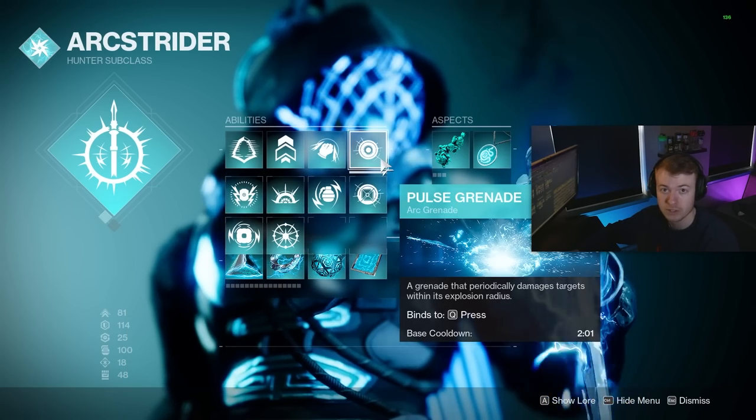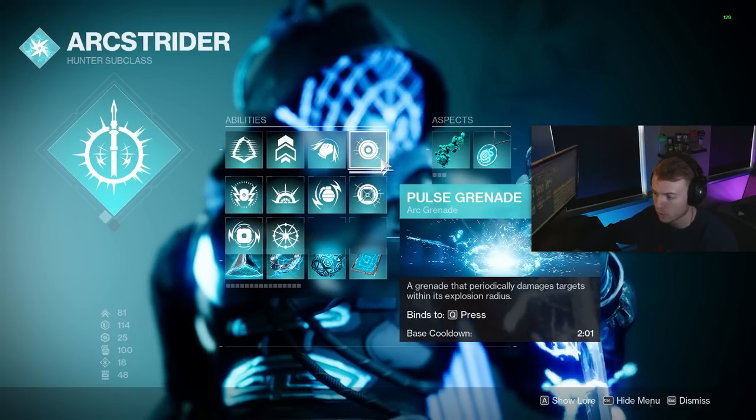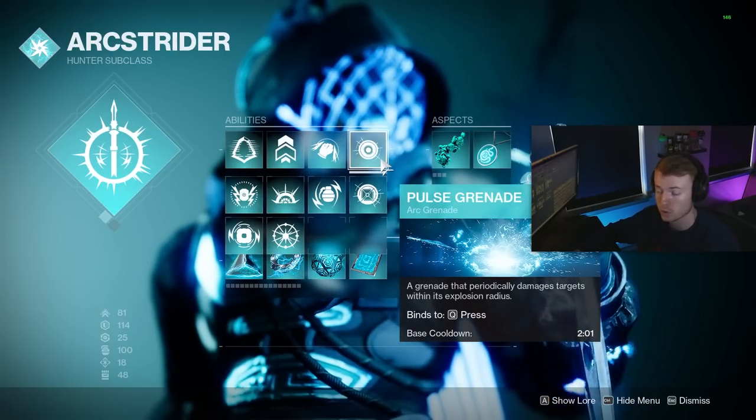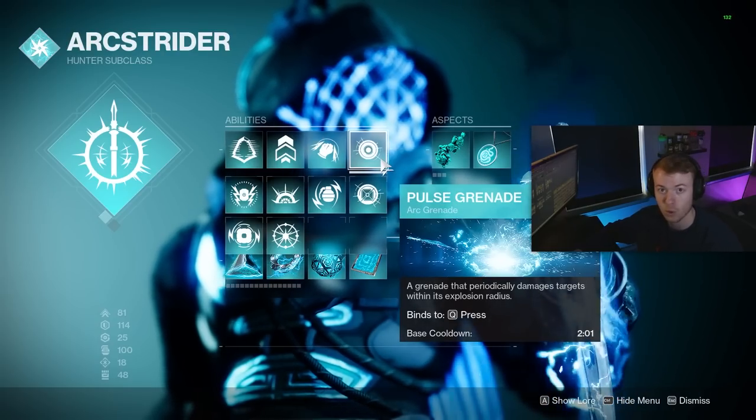Pulse Grenades are going to be the best grenade you can run. Storm Grenades are still pretty strong on their own, but they don't instantly apply Jolt to enemies, and we're mainly going to be using grenades to apply Jolt so we can stun things like Overload Champions.